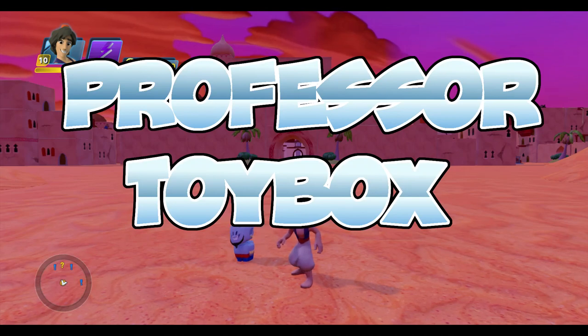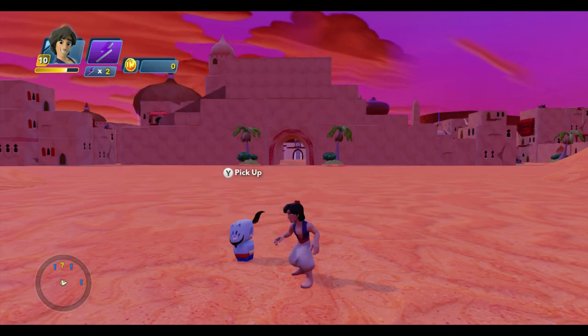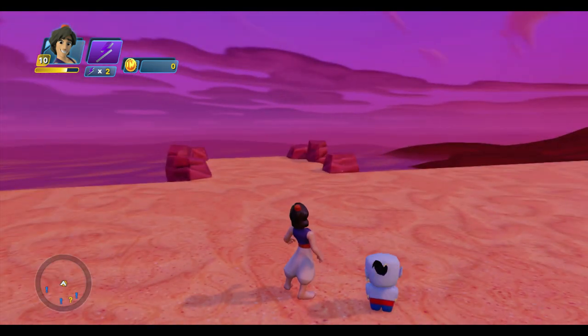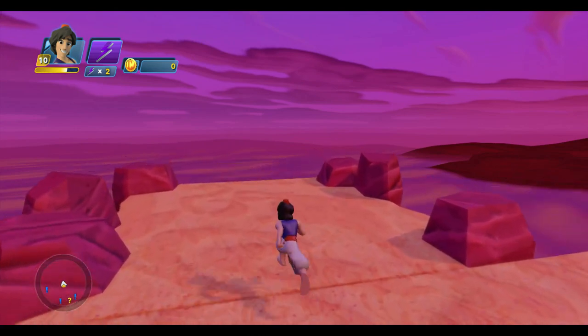Hello, Professor Toybox here, along with Aladdin and the Genie, and today we're going to play through the Agrabah Desert Toybox, which is the third toy box in my Aladdin adventure. So let's head out to the desert, and I'll fast forward and meet you there after it's done loading.